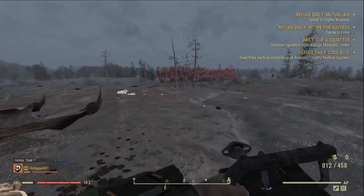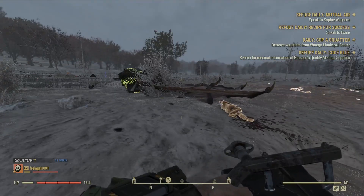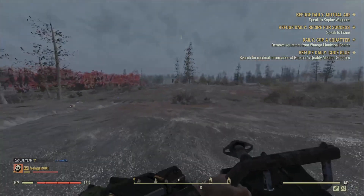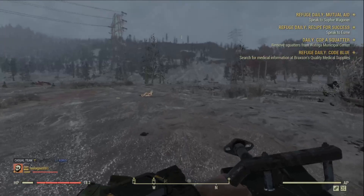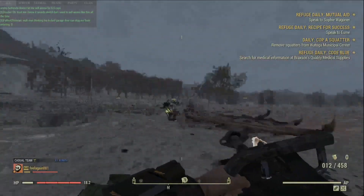The end-world bosses like the Scorchbeast Queen, the Earle Williams, and the gigantic Ultracite Titan will have the opportunity to regain their health. Besides them, nothing else has the chance to stand against this beast weapon.